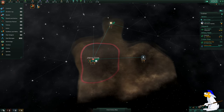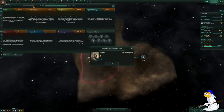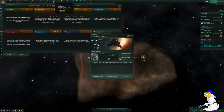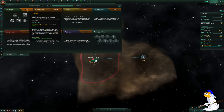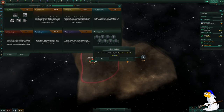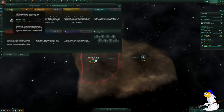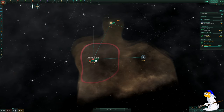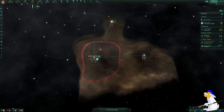These notifications along here are important. I'm going to click on Traditions. We can select one using our Unity, so I'm going to select Expansion — it's going to cost 300 Unity. I'll click Yes. This gives us colony development speed increased by 25%, which is good.